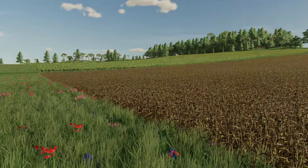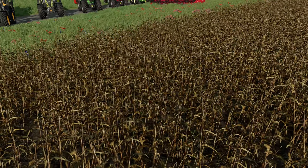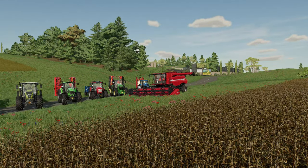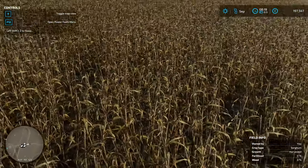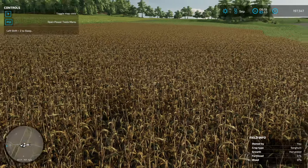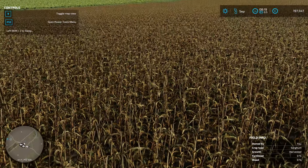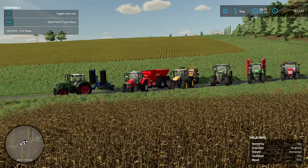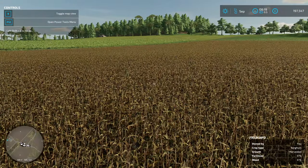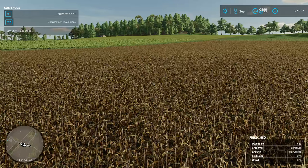We are back in a different save game — this one has a stubble of sorghum in it, but we're going to take the same process anyway and really improve the yield. The field is currently zero percent fertilized with also zero weeds, which is a good thing. In years gone by you could skip straight to plowing or even direct drill, but if you do that you are missing several steps that may impact your yield.